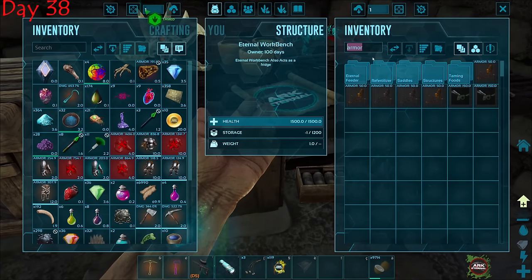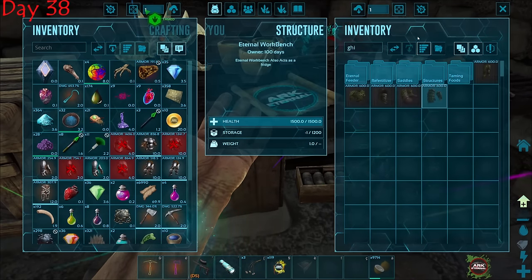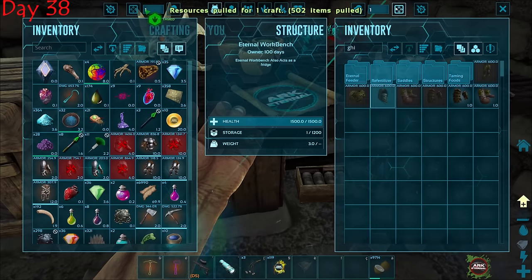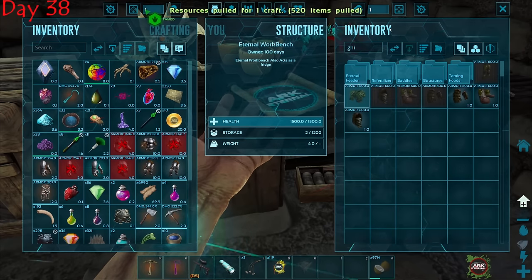While waiting, I decided to craft some eternal armor. This armor is unbreakable, so it will definitely help us out in the long run — indestructible armor that will definitely come in handy.